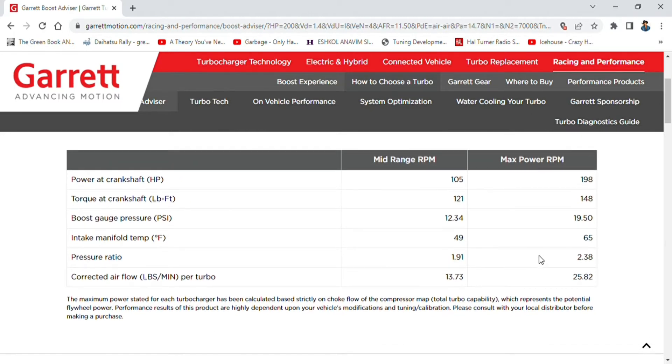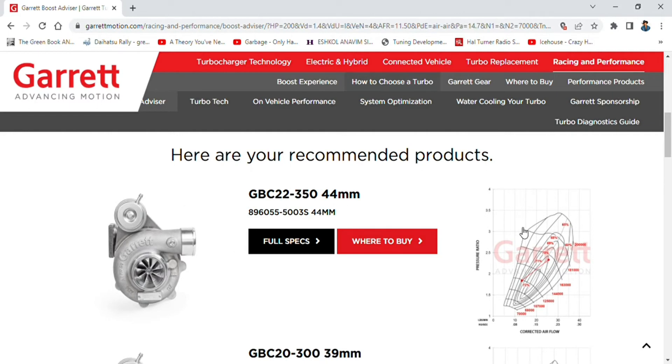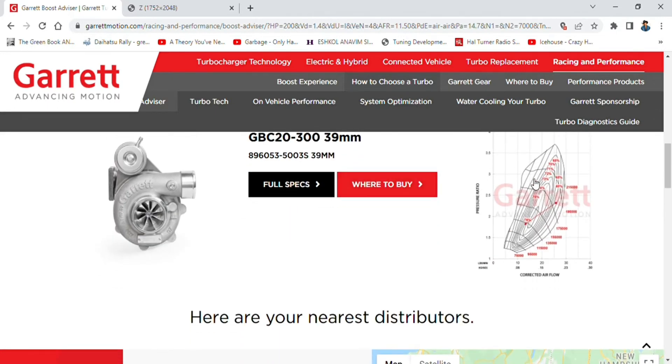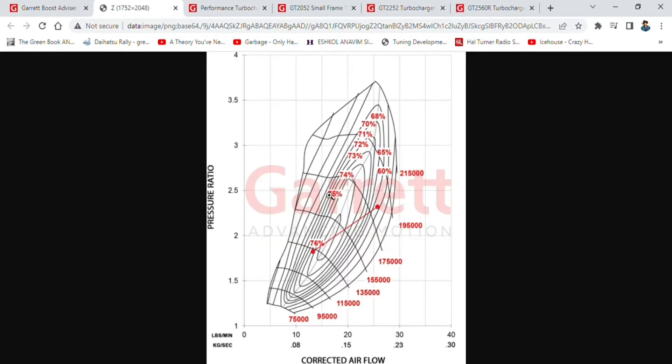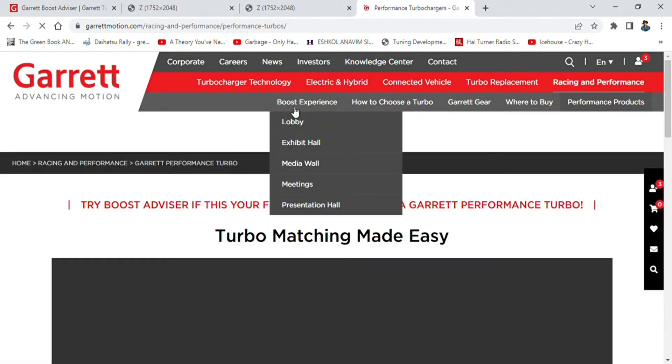Okay that's cool, so it'll be 1.38 bar at max horsepower. They recommend the GBC 22-350 — small frame turbos of course — and then the 300. Let's open those maps quick. Yeah that's quite a good match; it intersects almost dead through the middle of the efficiency island. So on both turbos for 200 horsepower, that's a good result. I suspect they're going to be quite expensive, so we could maybe look at some of the range from the GT series.